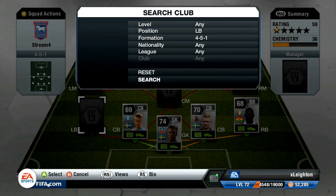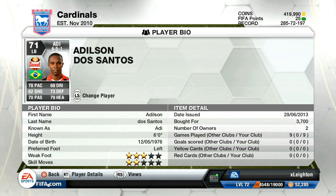Moving over to the left back, we have got Adi. Adi's got a medium defensive work rate and a medium attacking work rate, so you can see what I mean about the left hand side being a little bit more defensive. It works quite well. Jansen does have a high attacking work rate, but it creates this really awesome staggered effect and it works so well.